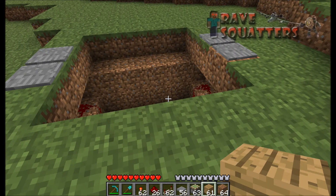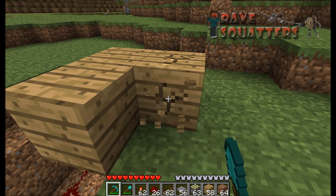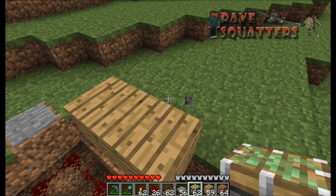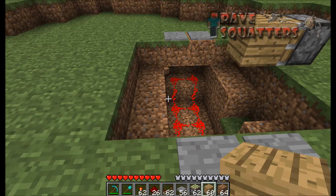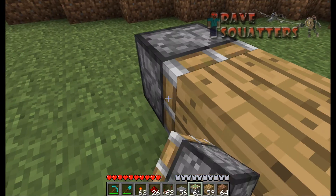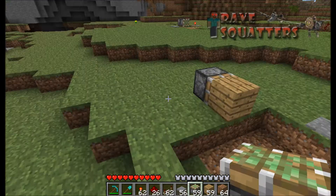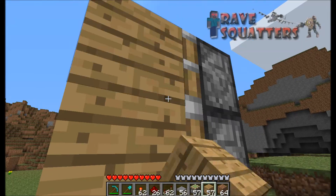You need to keep track of how big the thing is going to be. Basically get a block there and there — I'm putting two so I can stand on one and place it on the other. Place it facing towards there, then do the same on the opposite side. Jump across and then do another two. Now the door is three high, which is what we want.